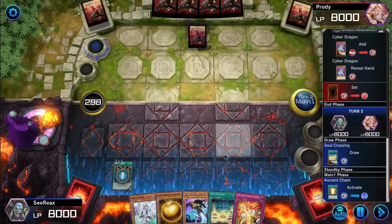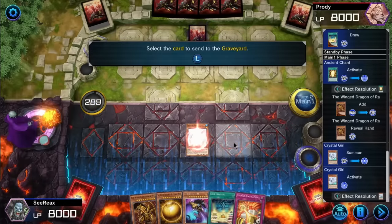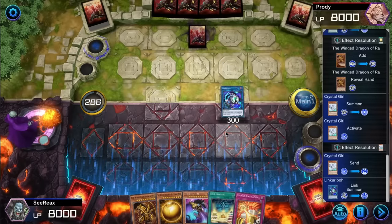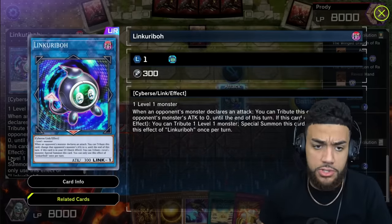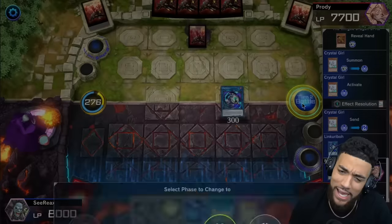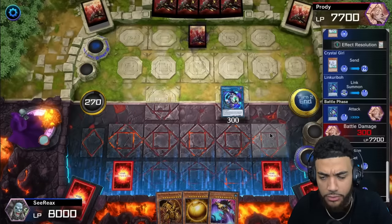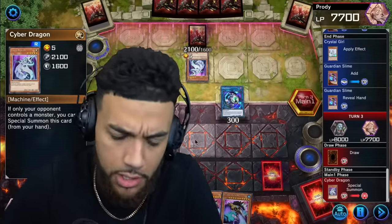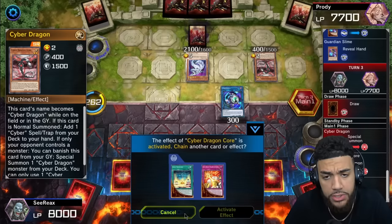I play Ancient Chant — all great beasts from the sky, please hear my cry. I'll keep it simple: I'm going into Linkriboh and then I'm just going to attack you in the face for 300. You better watch out — I mean business. Linkriboh's got that look. Attack directly, that's 300 coming your way. I know that stings. I end my turn and get my Guardian Slime. Regular Cyber Dragon play from him — one more card, let me see your normal summon.